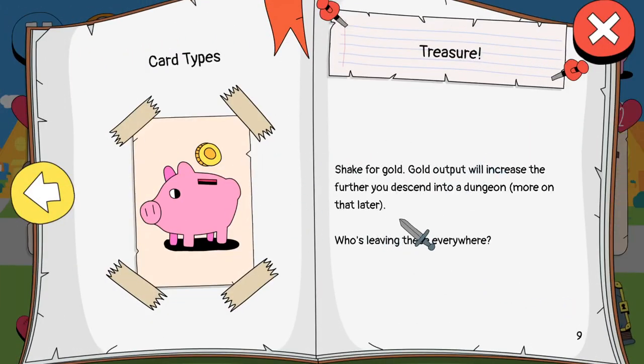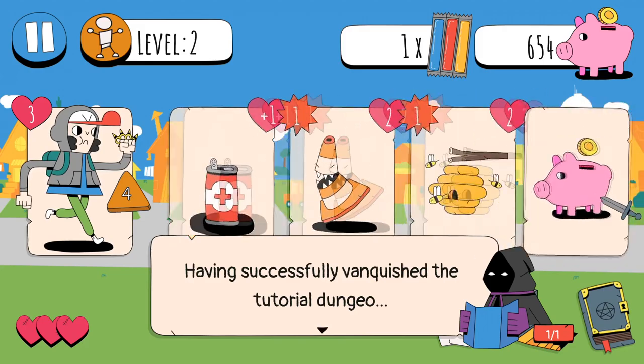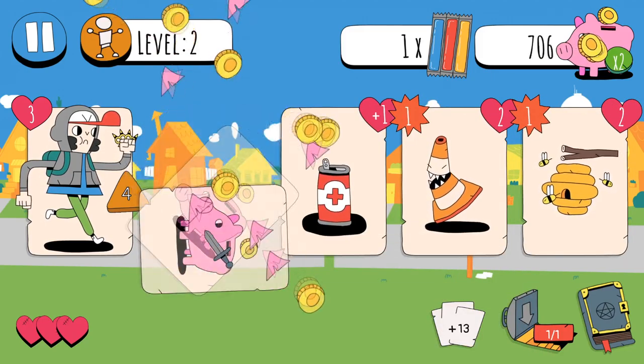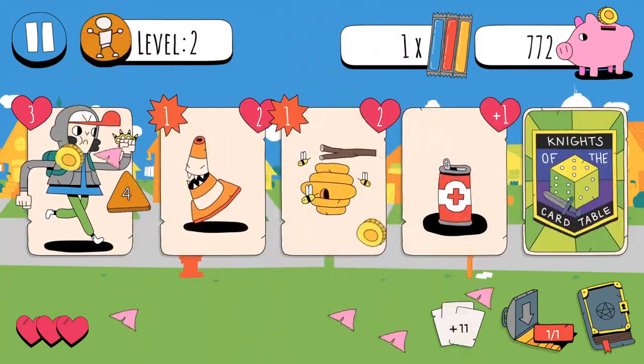Card types: treasure. Shake for gold. Gold output will increase the further you descend into a dungeon. Who's leaving these everywhere? So the deeper I am in a dungeon - if I move it back, that's good. So I'm guessing that means encounters - the further we get in encounters, the better off it is.